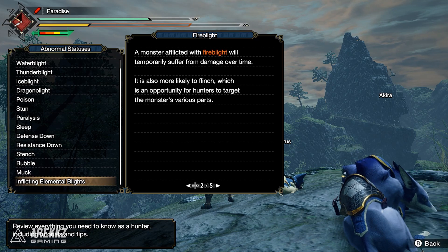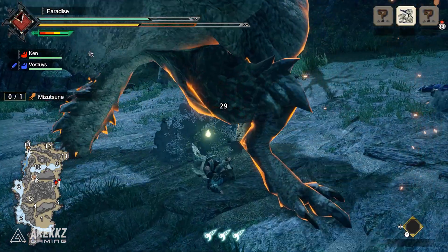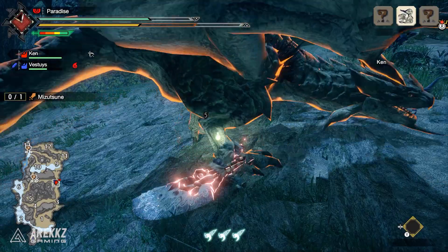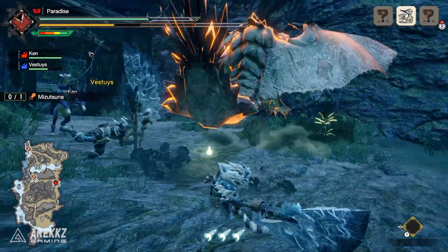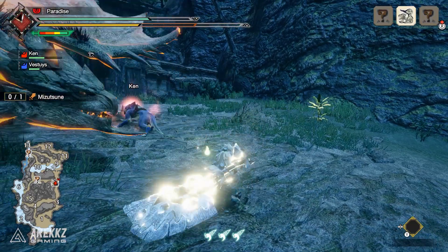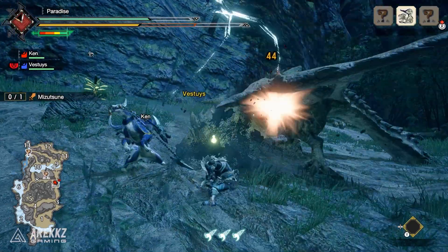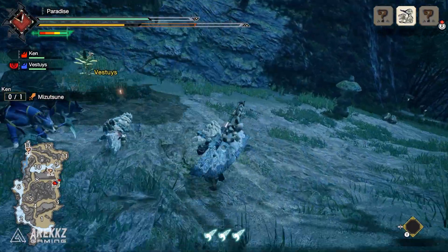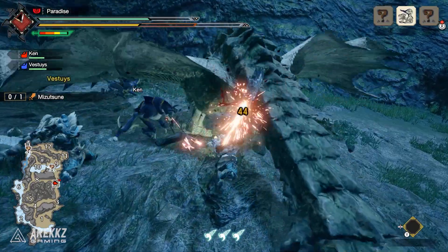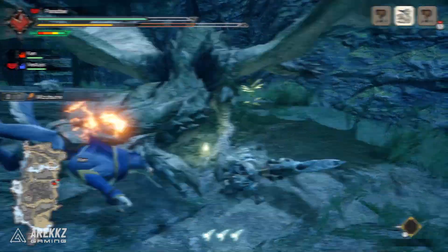Finally, Fire Blight. The description says a monster afflicted with fire blight will temporarily suffer damage over time and is more likely to flinch, which is an opportunity to target the monster's various parts. From testing, the tick damage is nice to have, but the bonus to flinching doesn't seem too great at least in the demo — we didn't see frequent or reliable flinches during the blight's duration in solo or duo hunts. The initial projectile hits for around 15 to 30 damage and ticks 10 times every one to two seconds. With 15 damage each, that's 150 total tick damage plus the initial hit. It's decent passively, but some monsters flinch much easier than others, so pairing it with a good setup will yield more flinches.